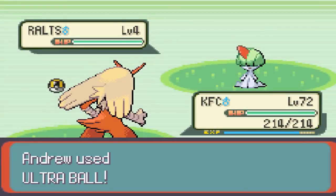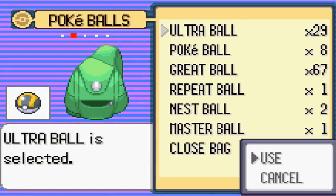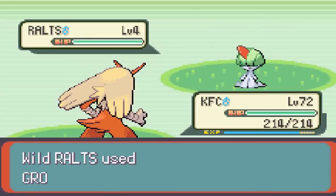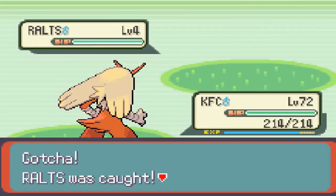Alright, so you just want to throw a bunch of Ultra Balls. I don't have a setup right now made for catching Pokemon, but that's no biggie. Pokemon are going to be lower leveled, so you just want to keep throwing your Poké Balls, Ultra Balls, Great Balls, whatever you have. And there you go, caught it.